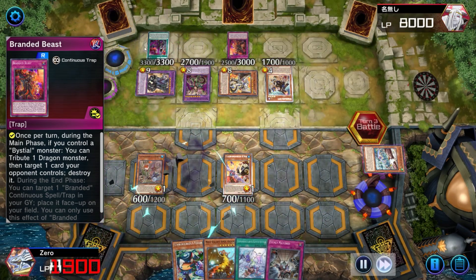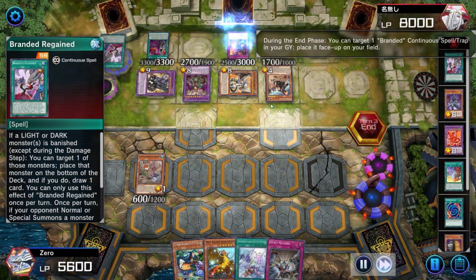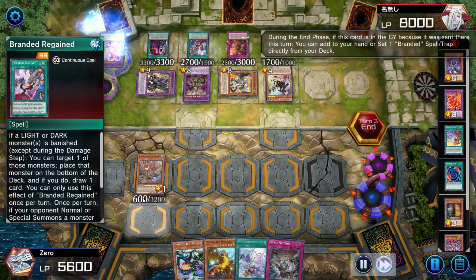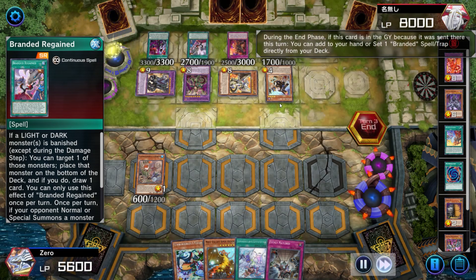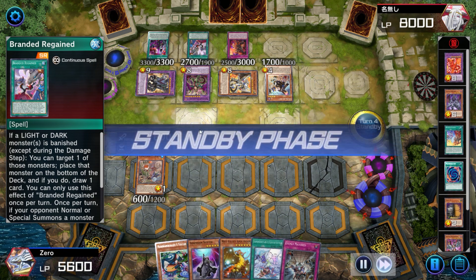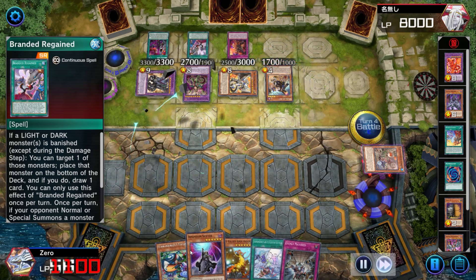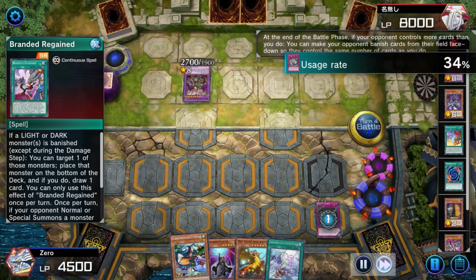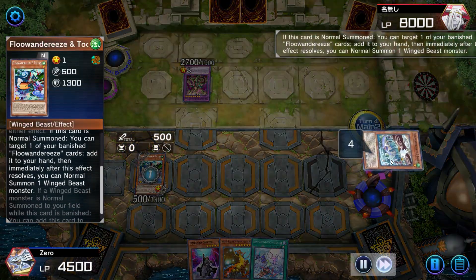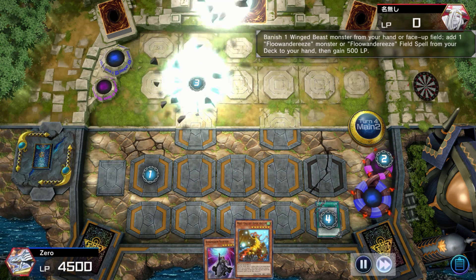So the opponent was able to get all of their Branded continuous spells and traps in rotation here. They're going to get Regained back on the field and Branded in Red to hand since they have no Albaz or Despia card to target. But we're going to go Battle Phase, crash into the kit, and then Evenly Matched, which is going to leave the opponent on Dragostepelea. We know that with all of our birds in rotation and the Advent in hand, we are able to dodge the Dragostepelea.